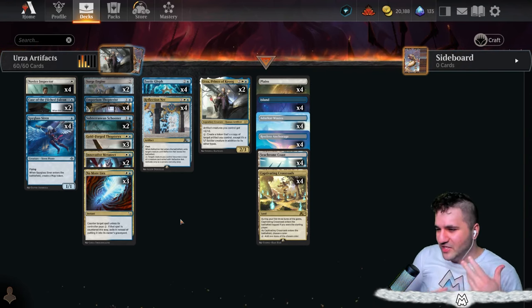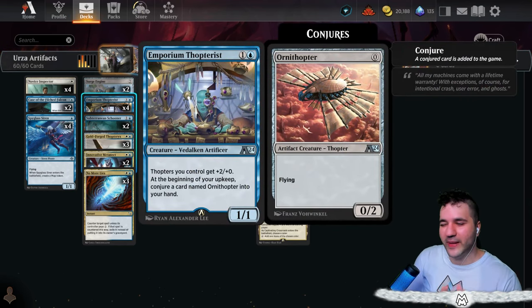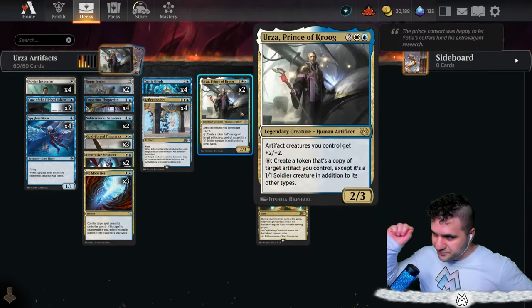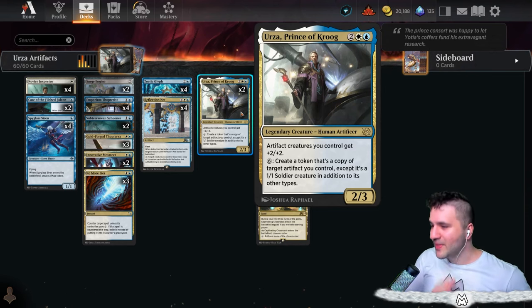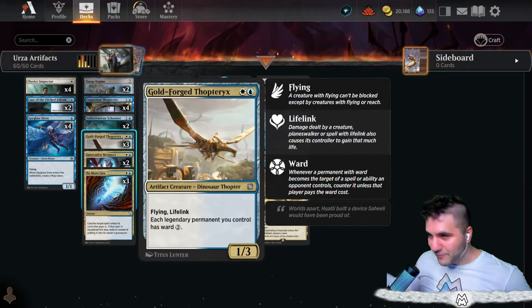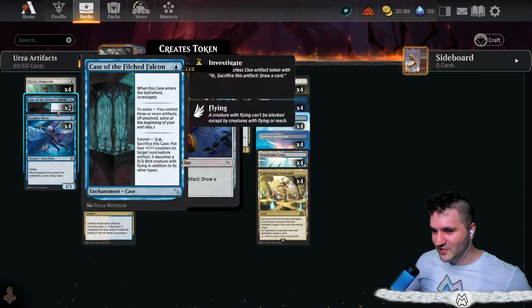So I have built this kind of Azorius thing. If you've seen the channel before, you know Emporium Thopterus. I personally think this should have been on a legendary creature's body because this effect is just way too good. Getting a free Ornithopter every single turn is just bonkers, but how can we actually make this even more bonkers? Well, let's go in for Urza, Prince of Krug. This is my first time playing with a human artificer. Artifact creatures you control get plus two, plus two. Pretty simple — just play it down for four. Everything's gonna get buffed. We do have a lot of artifact creatures here, including the Surge Engine, the Schooner, the Thopteryx. The Case of the Fitch Falcon also does create things.